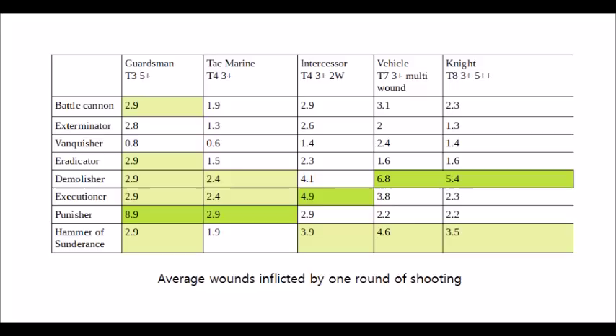Here we have the average numbers of wounds inflicted in one round of shooting by a standard Leman Russ, bearing each of the various turret options. We've assumed a regular Russ, not a tank commander, so naturally tank commanders are going to outperform here. We've not done anything fancy in terms of weighting with points, and for the Executioner we are assuming that we're pressing the overcharge button. The targets we have are a Guardsman, a Tactical Space Marine, an Intercessor with two wounds, a Toughness 7 vehicle, and a Toughness 8 5-up save Imperial Knight.